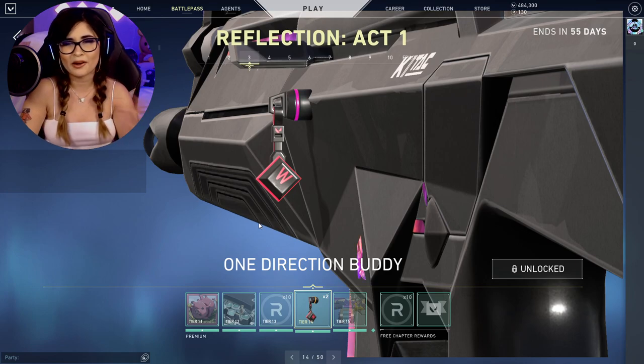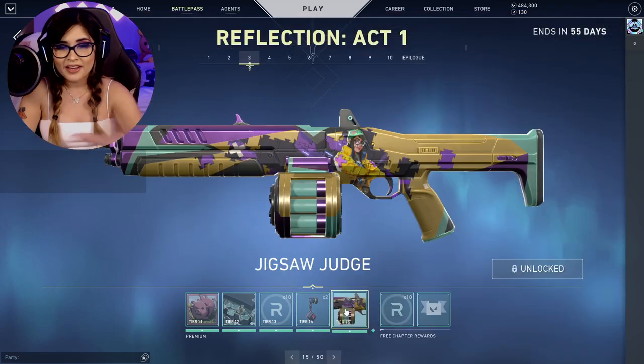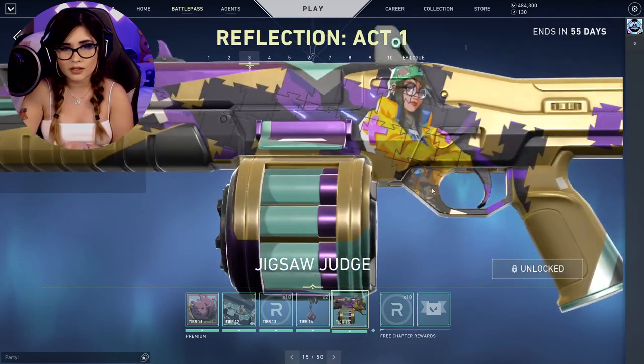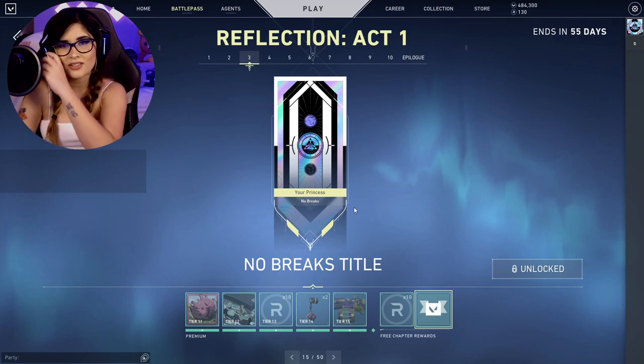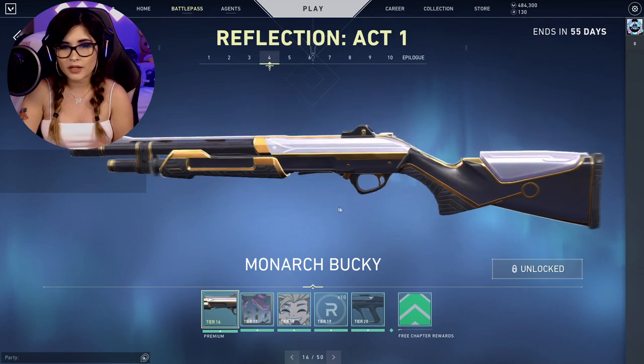The One Direction buddy is great — like, whenever somebody tells me how to play better in Valorant like a Radiant player, whatever they say, just press W and that's pretty much it. Next we have the Judge with the Jigsaw skin — this one is really, really nice. It has KJ on it, more Radiant Points, and No Breaks, which I guess is just a title.